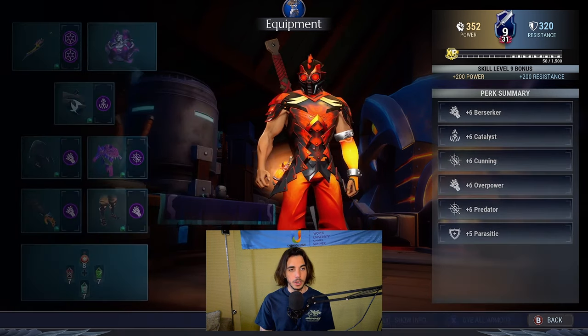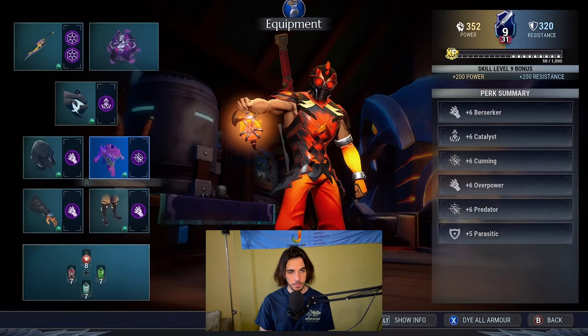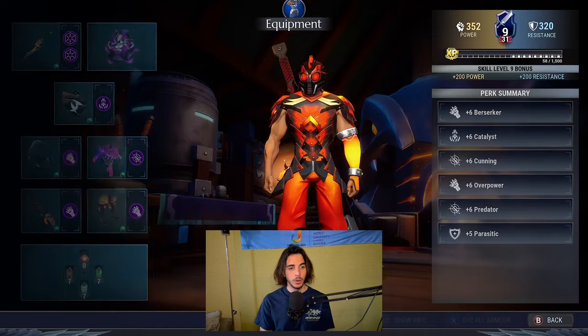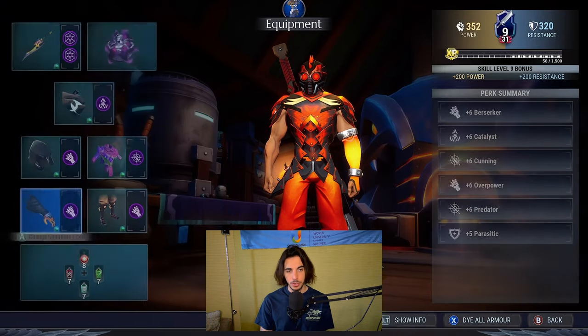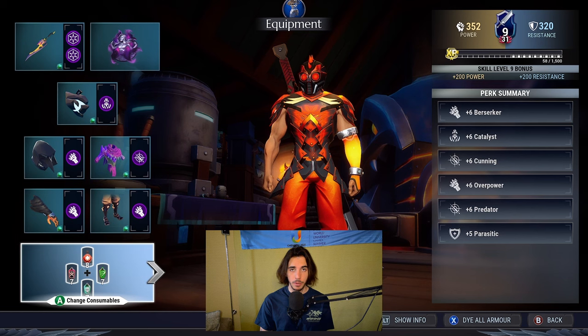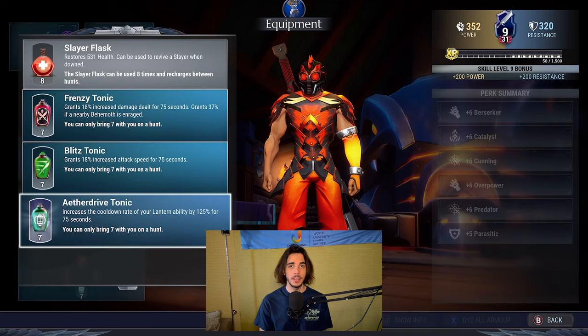For the lantern I went with the Current Defines with plus two Catalyst. For the helmet I went with the Dark Watch with plus three Overpower. Torso is going to be the Structure with plus three Predator. Gauntlets are the Totalist Brawn with plus three Berserker, and legs are going to be the Time Leggings with plus three Berserker. Because we are using the Catalyst cell, we're also going to be using the tonics: Frenzy, Bliss, and Eight Drive tonics.